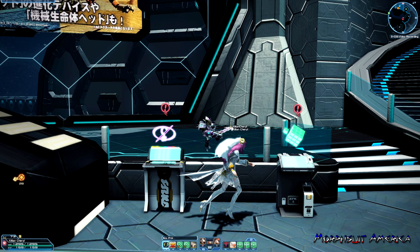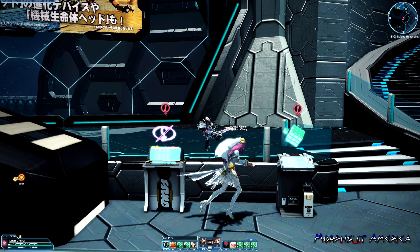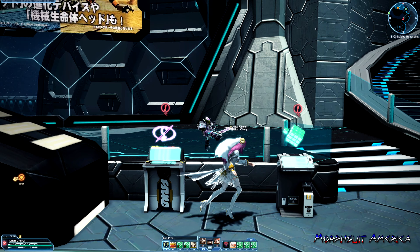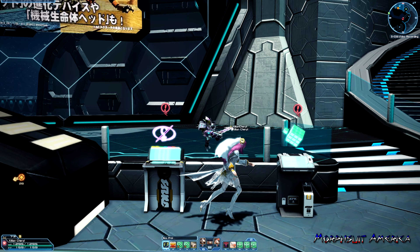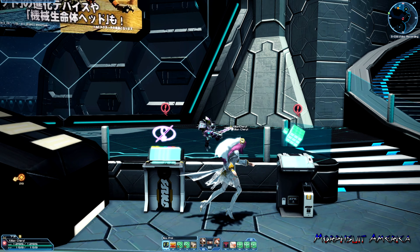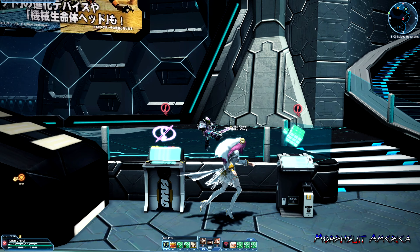More specifically, S6 is more towards the rear unit, S7 is more towards the arm, and S8 is more towards the leg. Once you find these abilities or get them out of a drop, you can technically sell these things — especially if it's on a weapon or unit, or in that special standalone form.